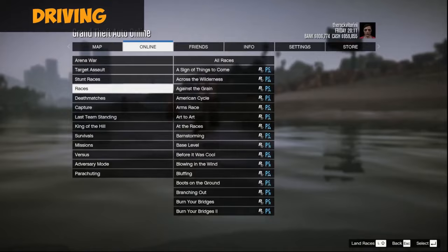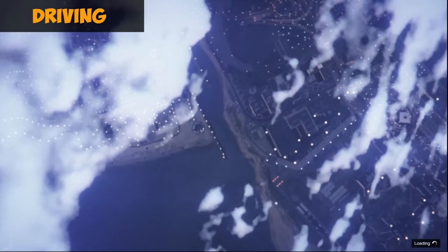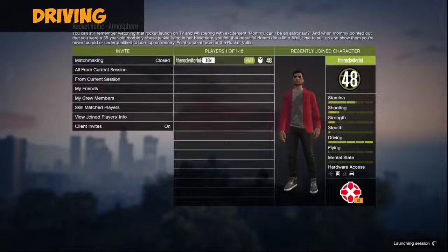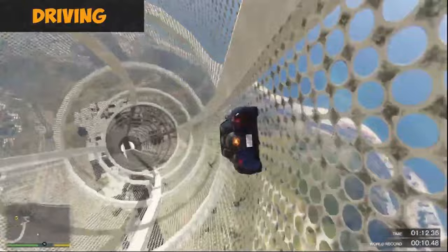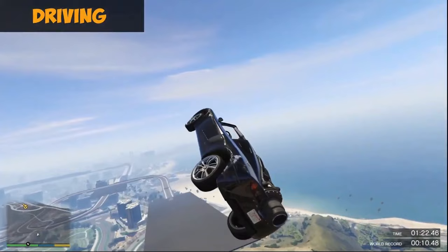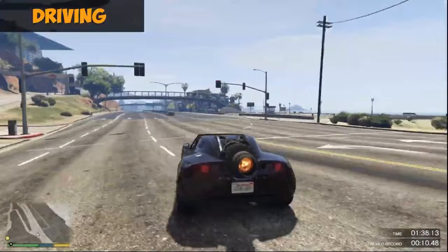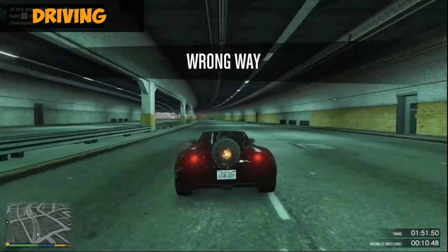The next stat is driving — you probably already have it maxed since you drive a lot in this game. If not, go to the stunt race — the Rocket Voltic stunt race. Start any Rocket Voltic stunt race, host it if you can't find a session. When you see an opportunity, go out to the highway and boost all the time. Drive on the highway so you can get the driving skill really fast because of the boost.